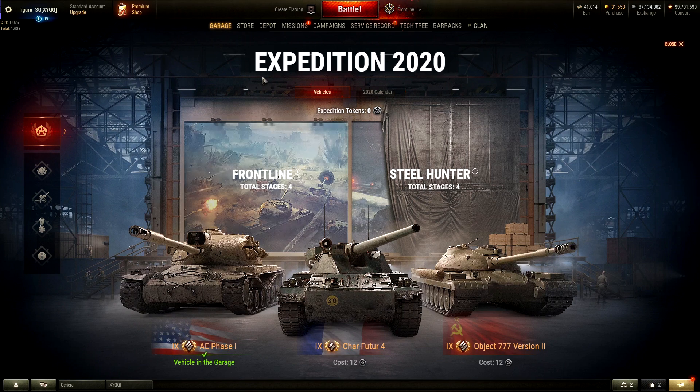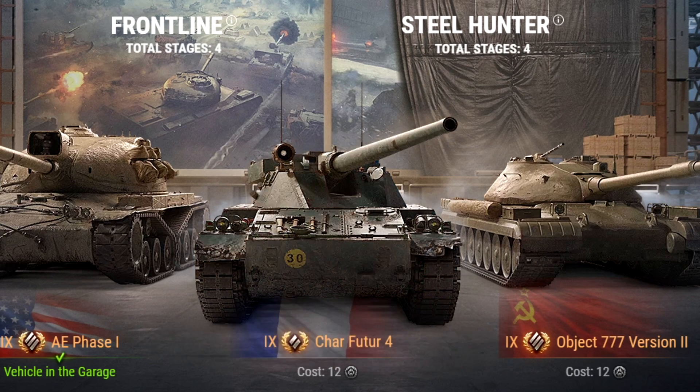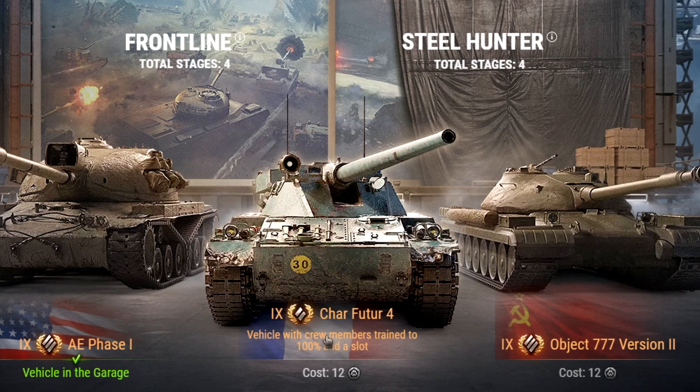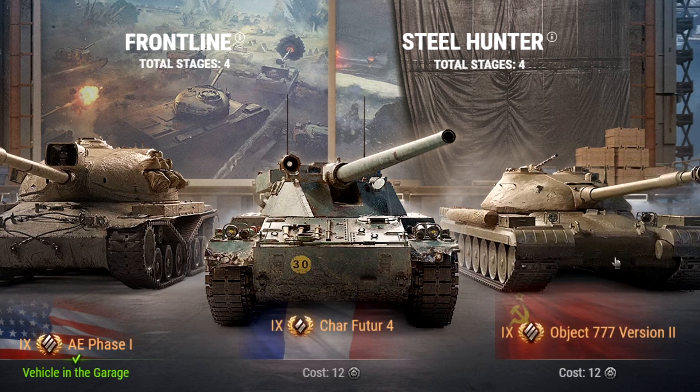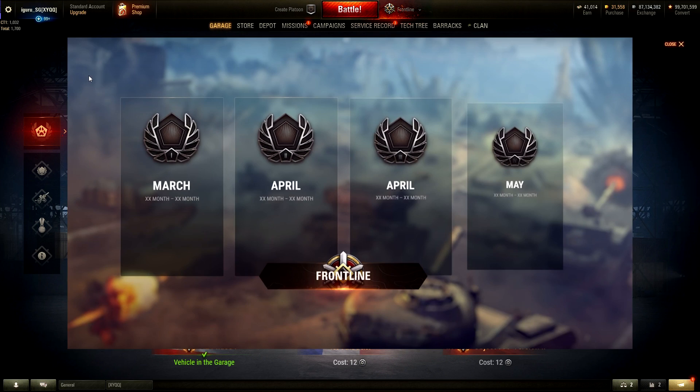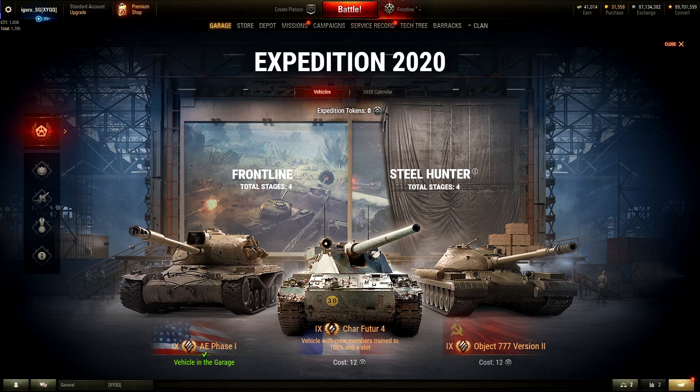First, let's look at the tanks available. In Expedition 2020 you need to earn a total of 12 points to pick one of these tanks, and you can do that in Frontline or Steel Hunter. Frontline is kicking off first — you can earn up to four points per month, so across four events you get 12 points. The earliest you can get them is in May if you compete in all events.